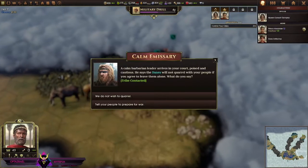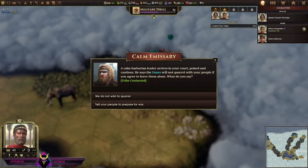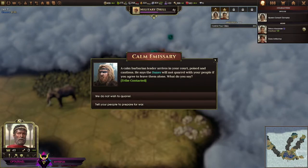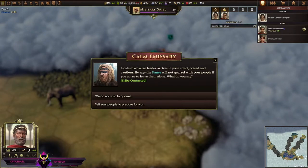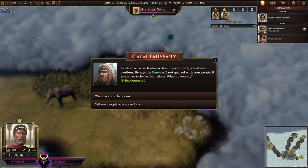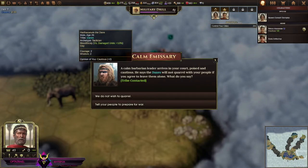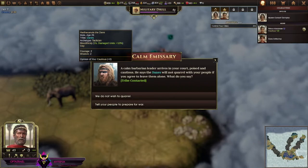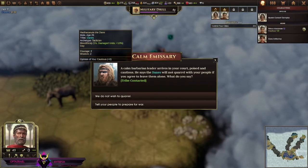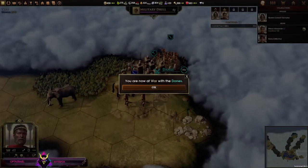I'm just looking for someone to fight. Oh whoa — a calm barbarian leader arrives in your court. He says the Danes will not quarrel with your people if you agree to leave them alone. Artha Canute the Dane — bloodthirsty, two courage, two wisdom. All right — well, we're going to war. I want to fight somebody.